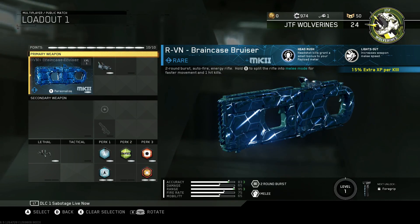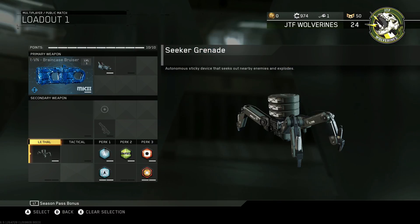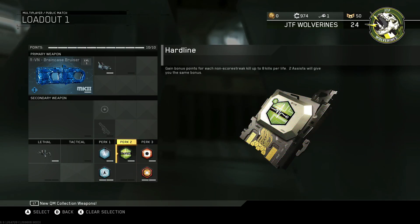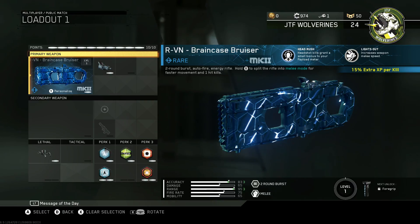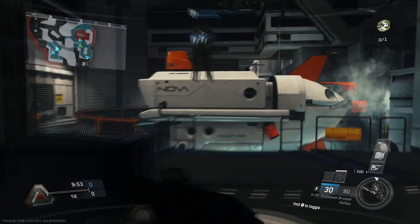I did a little class setup quickly with the RVN new gun here. I'm using the seeker grenade — I've used it a couple of times. And I've stacked up on some perks, but who really cares — you guys just want to see me play. So without further ado, let's jump into a little team deathmatch and see how this baby does. Here we go.